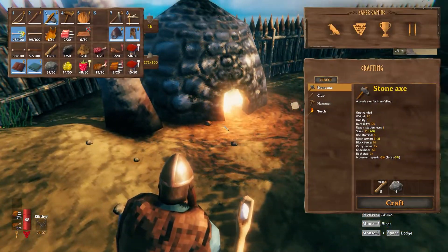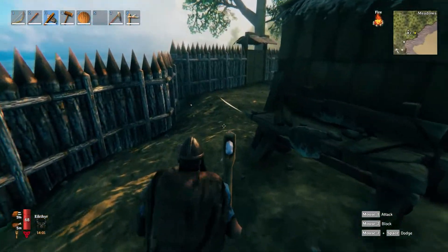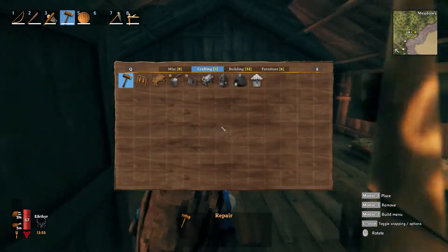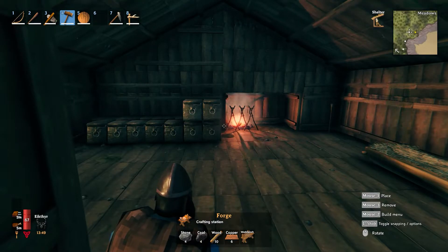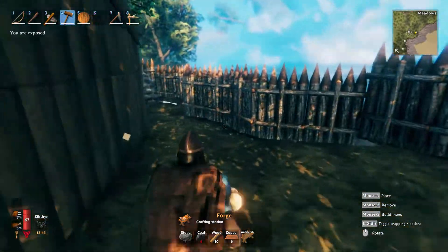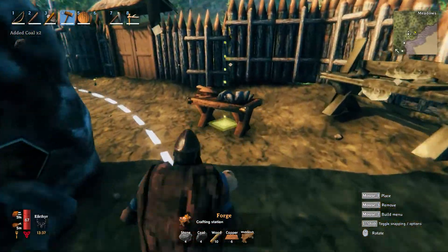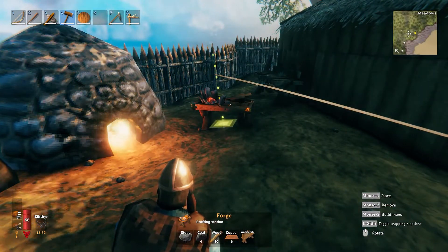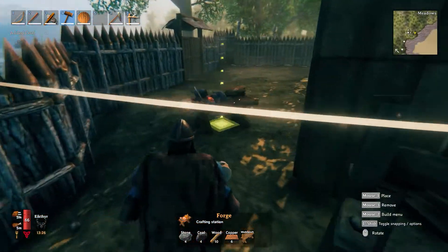How much coal do I need? I needed four, right? How much wood? Let me check again. We need four stone, four coal, ten wood, six copper and a workbench. Two, three — then I got to smelt the rest. We'll just wait for that to pop out. We'll go build our forge.